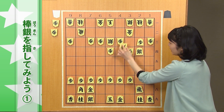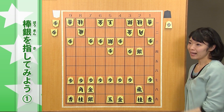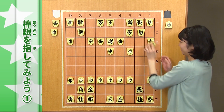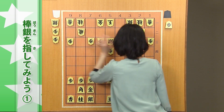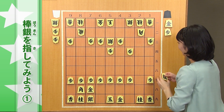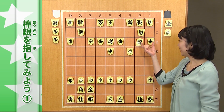しました。今度、２三歩と打つと逃げられてしまって、これはあまり大したことがないんですが、２三銀成る。同金と、銀をさばけましたね。そして同飛車成る。さあ、飛車を成り込むことができました。